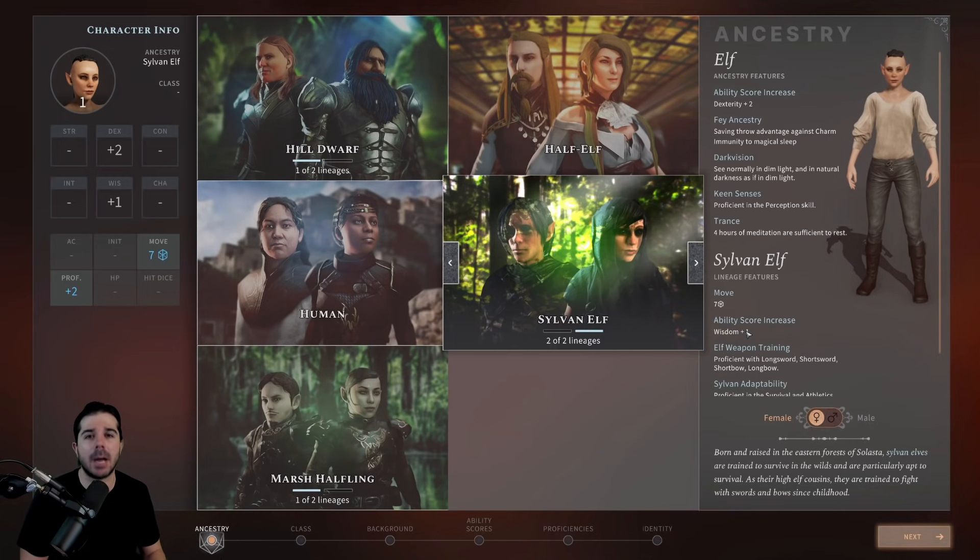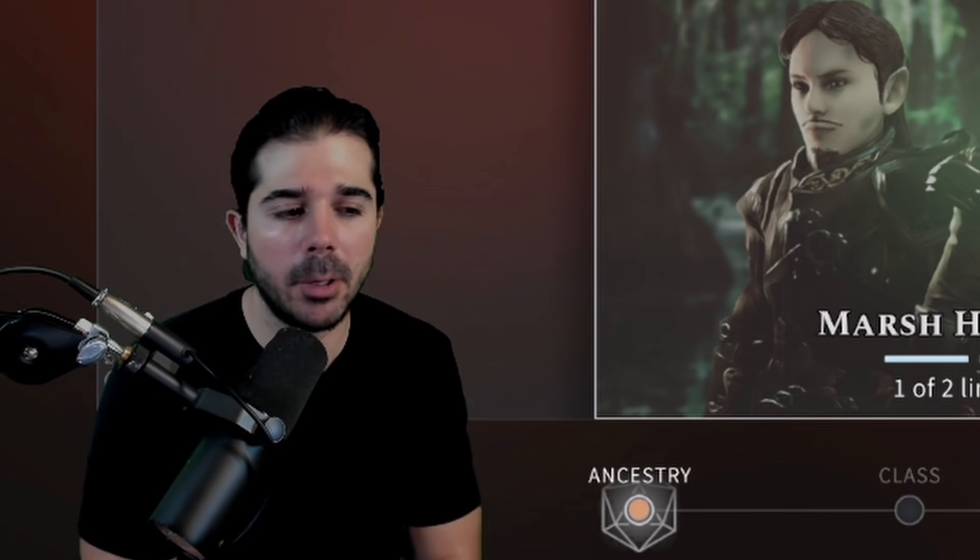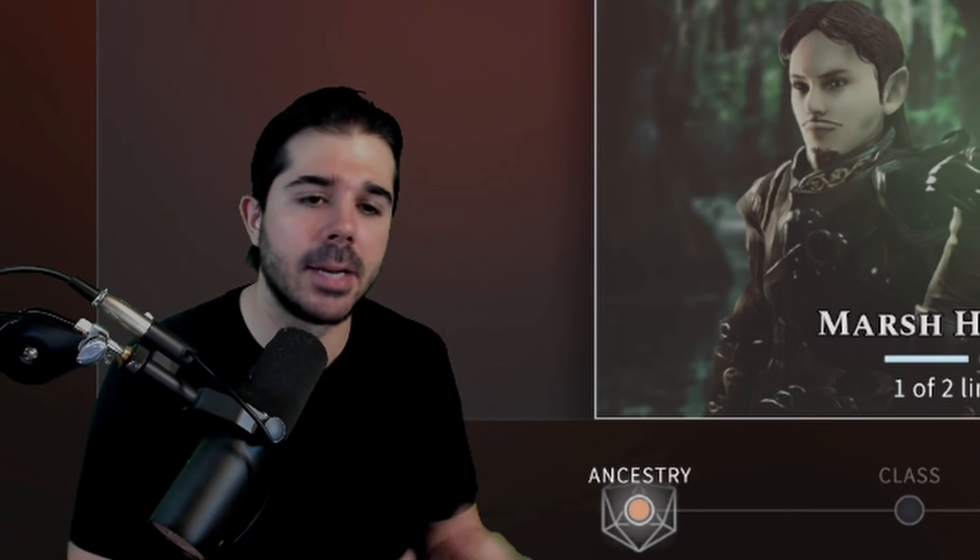You don't have to necessarily optimize your class and racial choice — have fun, do what you want. But it's recommended, especially on your first playthrough, to line them up a bit better. It's definitely going to help you survive some situations because Solasta can be brutal. In the video description, I'll provide a quick chart showing the primary ability scores for each class so you can reference that when choosing your race.